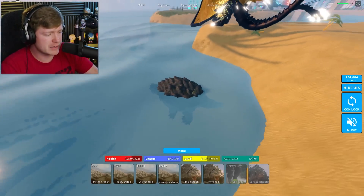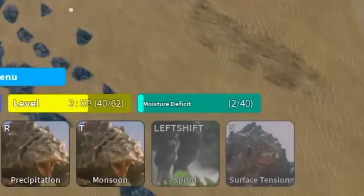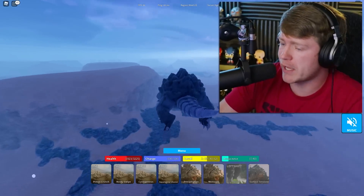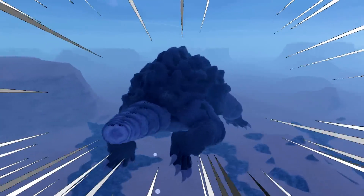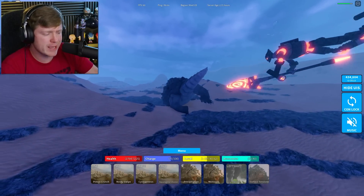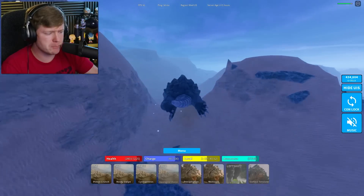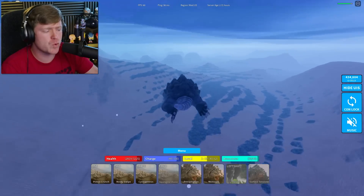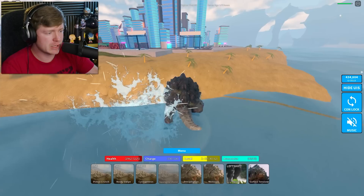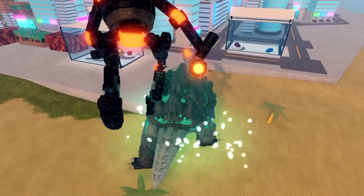Maybe we get in the water to do that. Let's go ahead and find out. I'm just going to hop right in the water here. You can see my moisture going up down there, so this is what we're going to have to do. Look at my boy Cam - he is a very fast swimmer. I'm going to go ahead and heal up in the water as well. As you can see at the bottom, we're almost there to that moisture deficit. I'm ready to see what that move is going to do. Almost at 40 out of 40, and just like that, we got it.